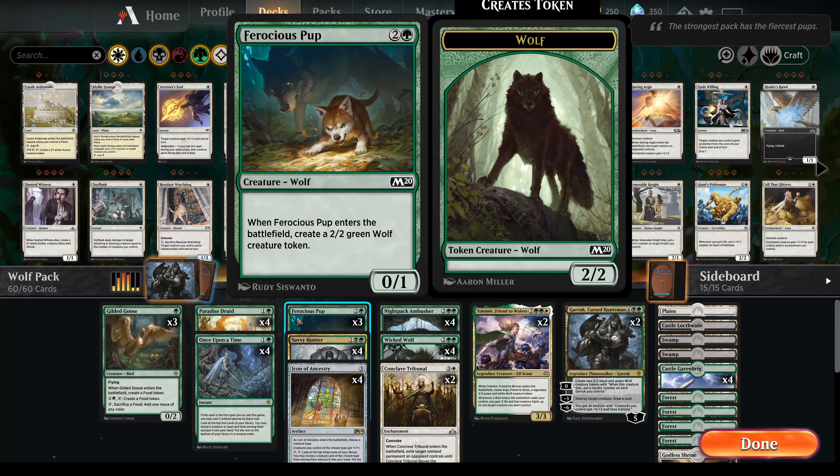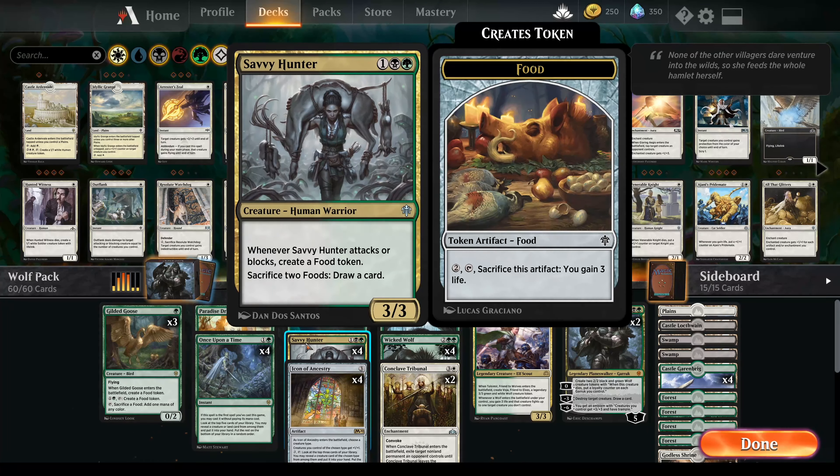So the first little wolf we have is the Furious Pup. Obviously as you can see he's just a 0/1, but when you put him in, his mom comes and helps him — she's a 2/2 wolf token creature. So you get two creatures for one, and it's a very cheap card for what you get. Then we also have the last non-wolf creature in this deck, the Savvy Hunter.